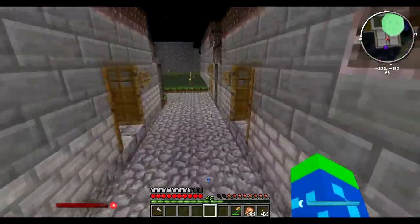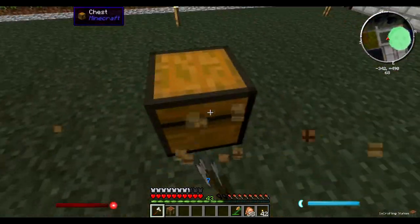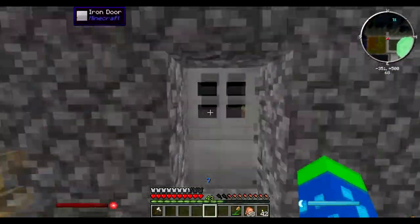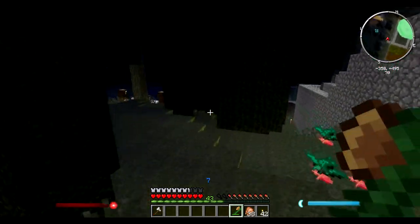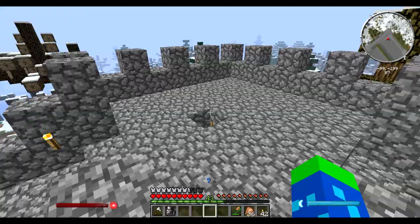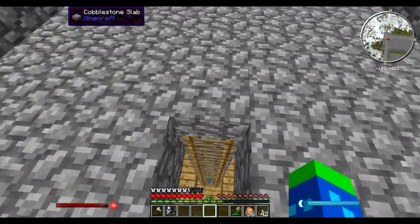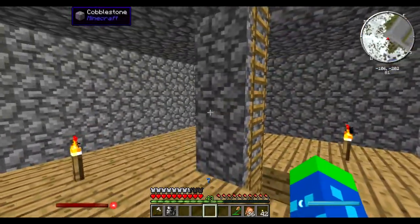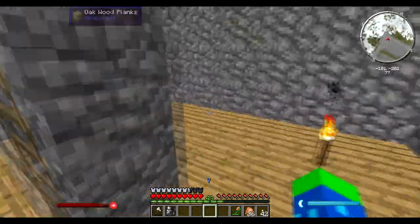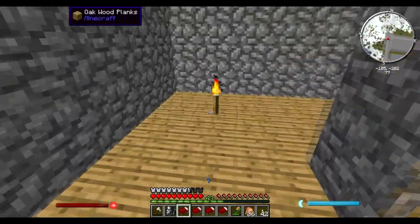I'm here at the corner tower of my wall for one of the last buildings required. This tower is going to double as my militia headquarters — or rather, town guard headquarters. I'm a bed short. So what I'm going to do is lay these beds out. Let me check the lighting real quick — all the corners are dark, but the beds should fix that. I realize I am one short, but oh well.